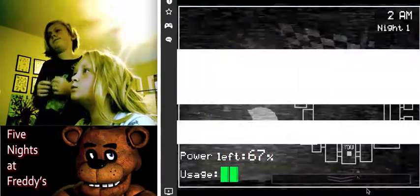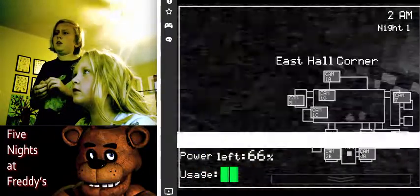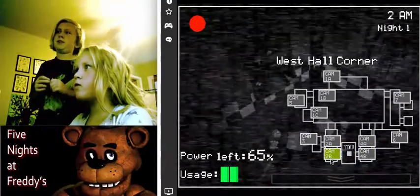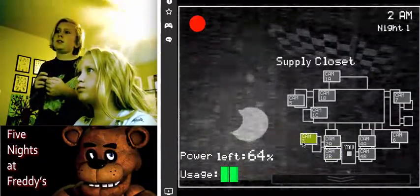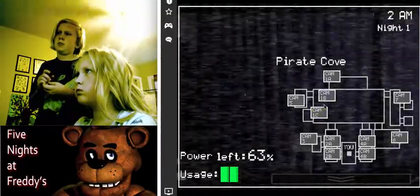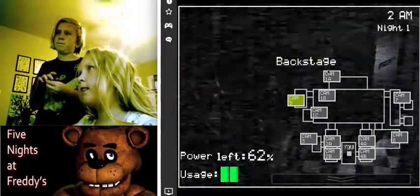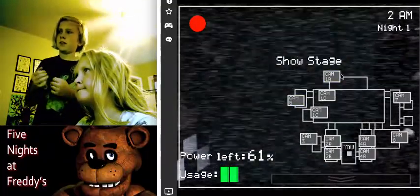Open your cameras. Look at 2B — Chica and Bonnie are not there, so you're probably safe for now. Look around the pizzeria and see if you can find Chica and Bonnie. That's Pirate Cove — nobody's there yet. There's Chica. Freddy's right there.